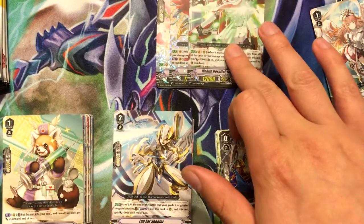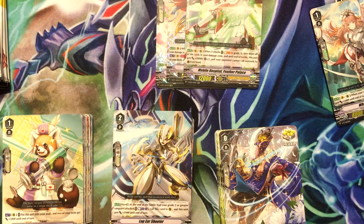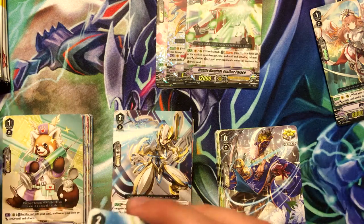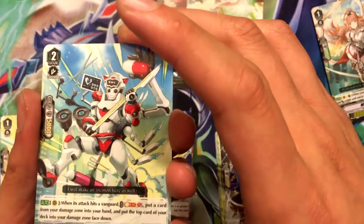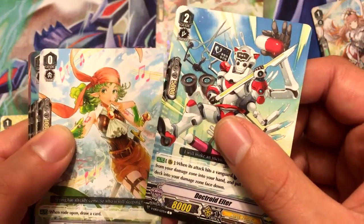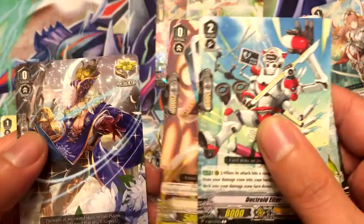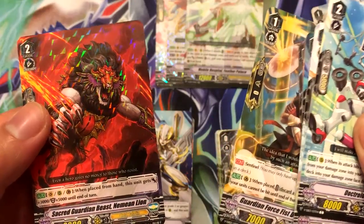I think I need maybe one more of those for the deck. All right, that's the end of the second entry — moving on to the third. Doctoroid Eater, Broccolina Musketeer Kira, Iris Knight, Elixir Sommelier, Night Queen Musketeer Daniel, Guardian Force Fist Deity Oni Burdock, and Sacred Guardian Beast Nemeon Lion. That's pretty cool.